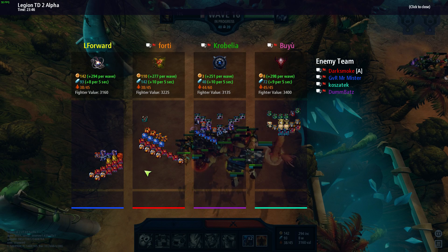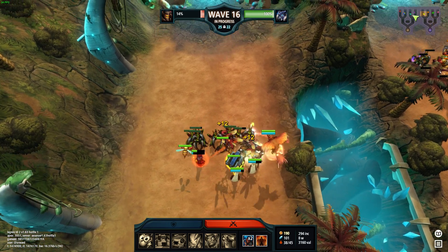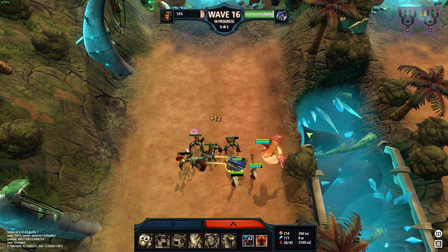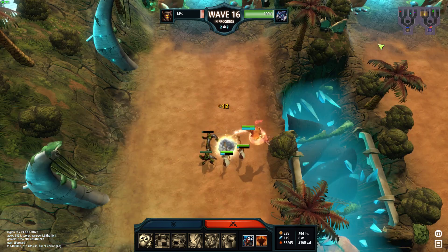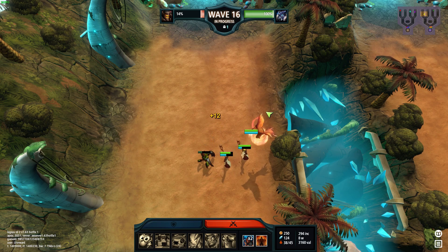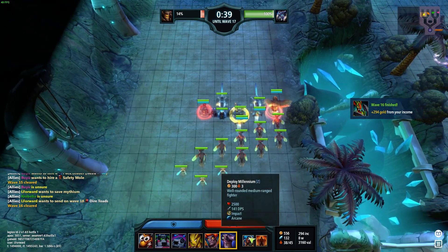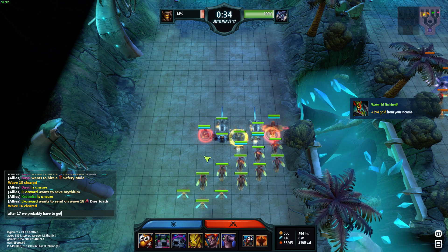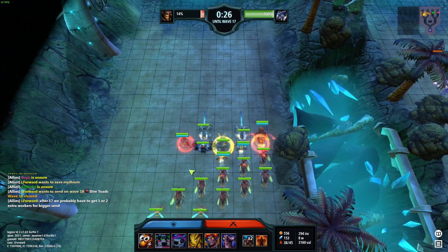We have double consort mass. The only way for them to really win this game is if they hold much better than us on 18. Okay, after 17 I'm gonna get some workers - especially if they send, but I don't think they will.